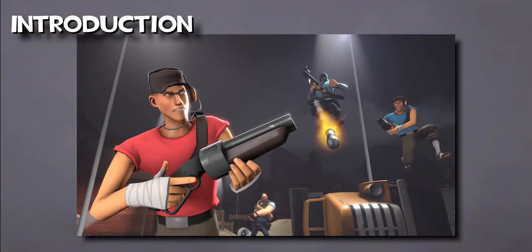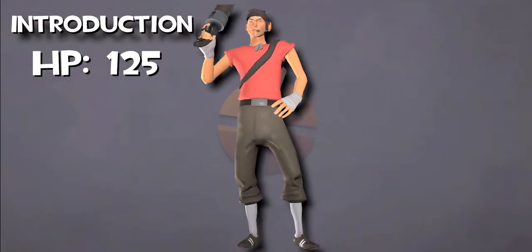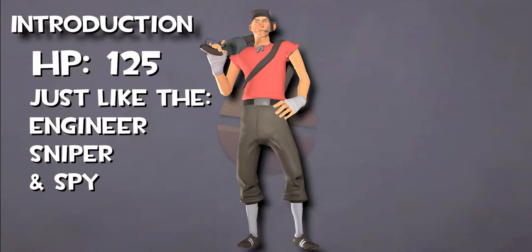Scout is the fast-running, quick-shooting and one of the most essential classes of TF2. He has the least amount of health at 125 HP, sharing that with the Engineer, Sniper, and the Spy.